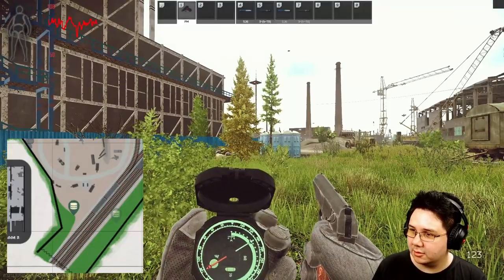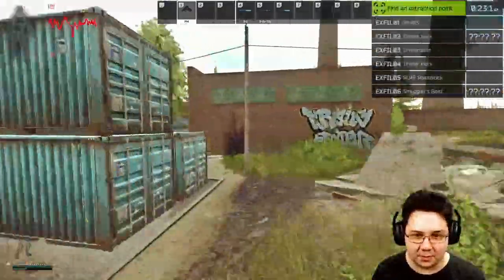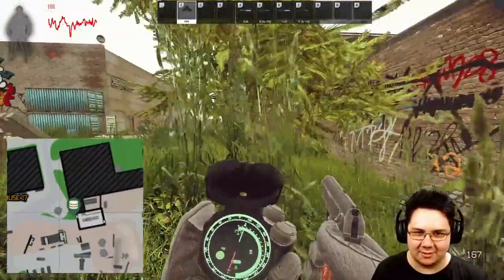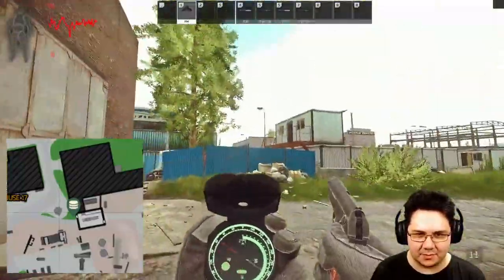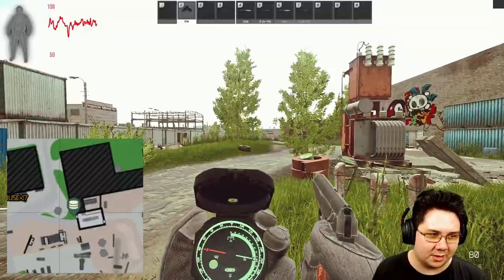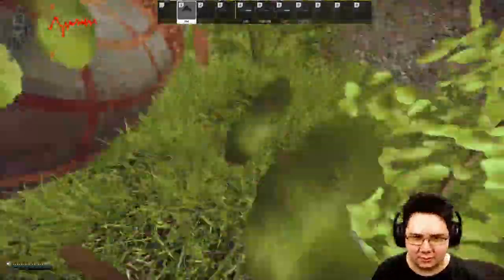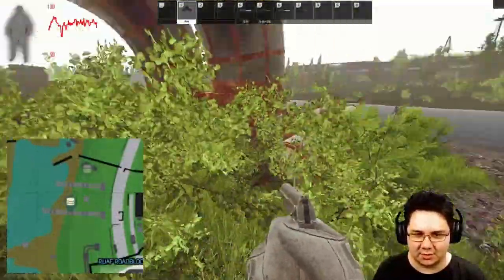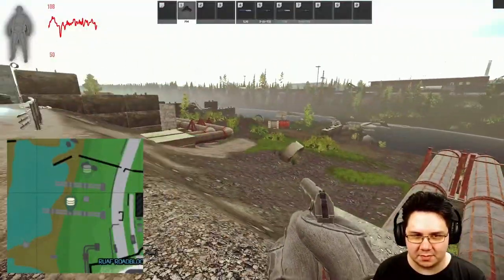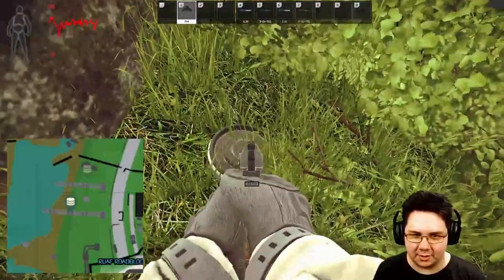We're going to go roughly 124 degrees — we have three caches left. This cache is right in the tires here at this little garage. There's a Sniper Scav that can spawn up there, there's a medical building, and there's a cache right here. Next one we'll head about 80 degrees through the gap in the wall. Here it is — these pipes go one, two, three, and the cache is right in the middle one.